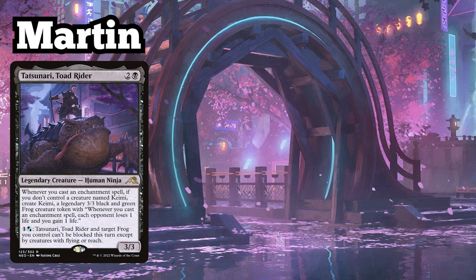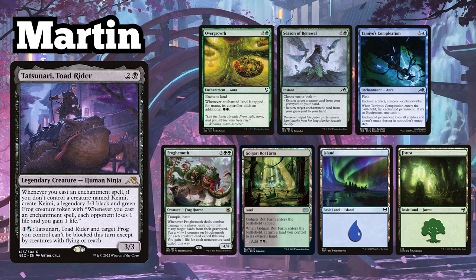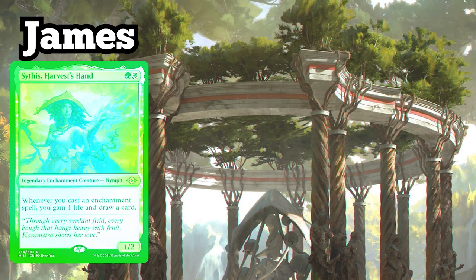I am playing my Tatsunari Toad Rider Enchantments deck, and keep an opening hand containing Overgrowth, Season of Renewal, Tamiyo's Completion, Frogemoth, Golgari Rot Farm, an Island, and a Forest.